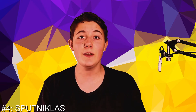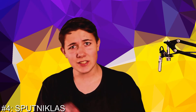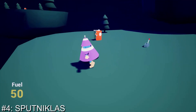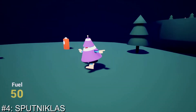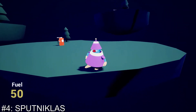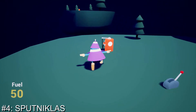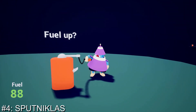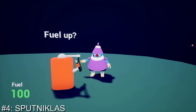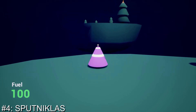Moving on to our number four game — this game is called Sputniklaus by Vil Westermark. This is a cute exploration game where you're a really funny looking dude and you get to walk around. When you jump off the side of your island you turn into a rocket, and there are different levers you can switch to make it go from day to night and refill your fuel. You just need to go around and explore the world.